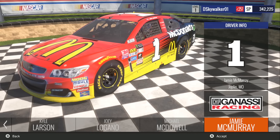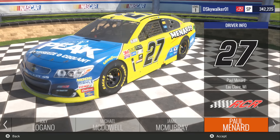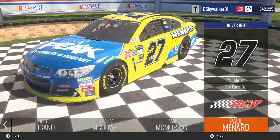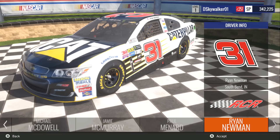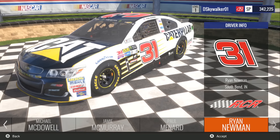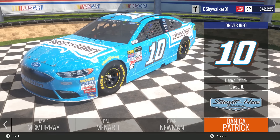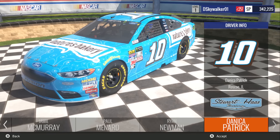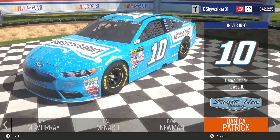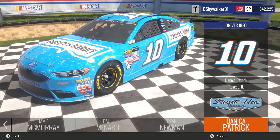Paul Menard has another paint scheme very similar to 2016 — I think there's a little bit of difference on the side panel just in front of the rear wheel, but that's the only difference I can really tell. Then Ryan Newman, which is a brand new paint scheme for 2017 — the car colors get a bit whiter, and I see some Lucas Oil branding that wasn't there previously. That's a nice paint scheme for Newman fans. Nature's Bakery continues as well, getting a free ride in NASCAR Heat Evolution — apparently they didn't pay Danica for the Monster Energy series this year, so free advertisement for Nature's Bakery.